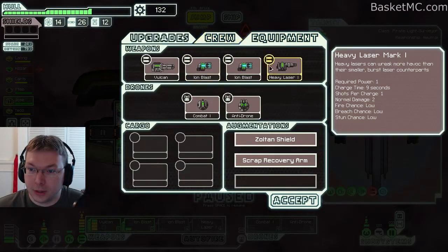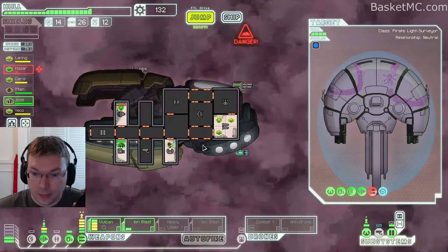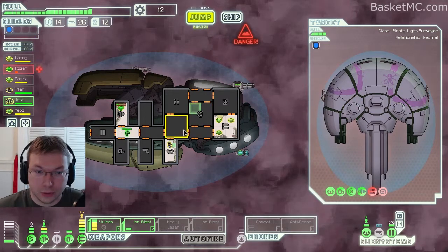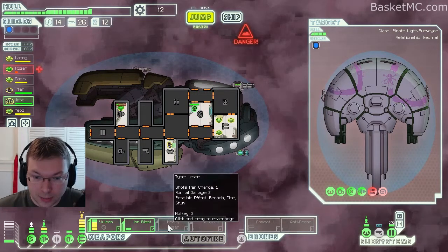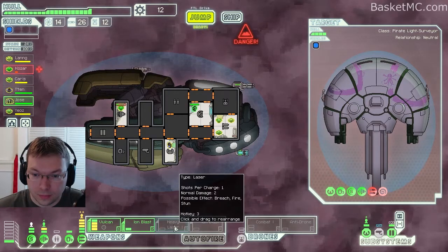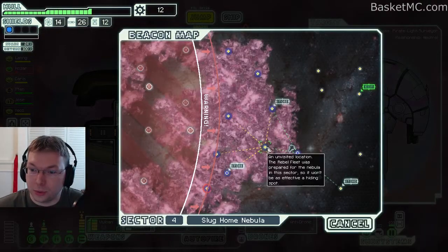What did we get? It's one power, one shot, two damage — pretty sweet, takes nine to charge, same as these. Let's rearrange these and get our shields operational. This causes two damage when it's done. I'm debating which one I want to use — if this one hits it can do breach. Let's try this one instead, keep this online. Let's jump — oh a store, but we don't have money for that right now. Let's go here.